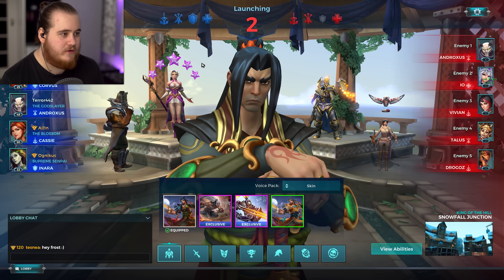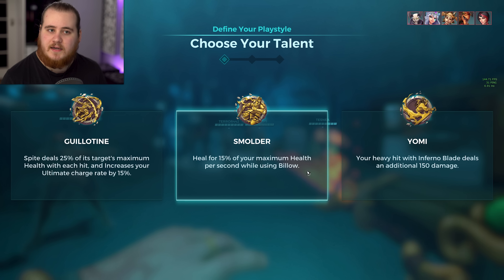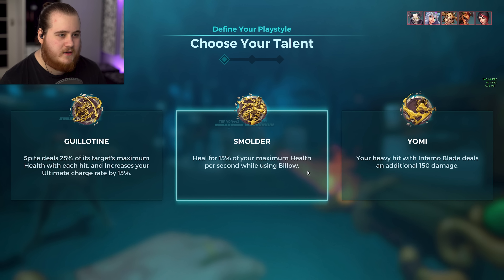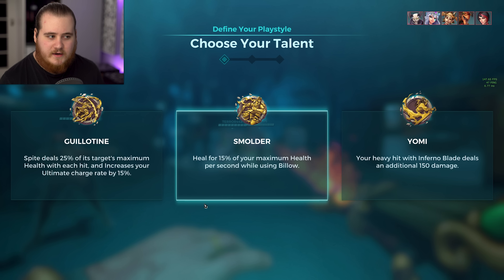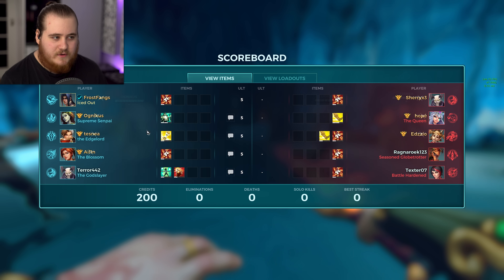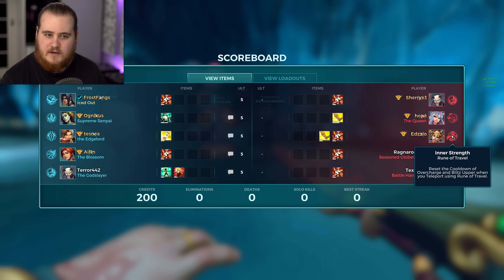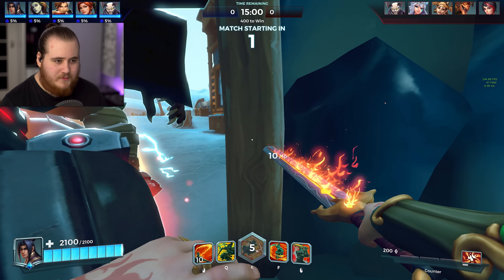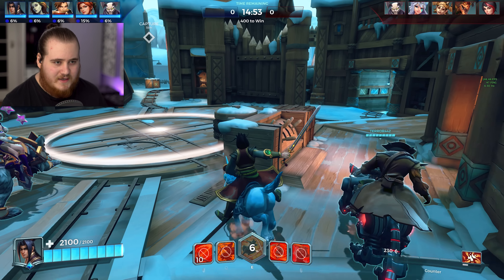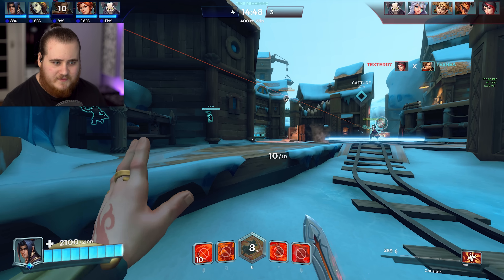For game two we've got King of the Hill on Snowfall Junction. We've got a Corvus, an Andro, Cassie and an Inara. Shoutouts to Teznia — that's a Corvus. For the enemy team we're up against an Andro, an Io, a Talus, a Drogoz and a Vivian. Io and Andro are both around level 100 — the only real standout levels. We'll go ahead and grab Yomi — Guillotine wouldn't really make sense here. Starting with Cauterize, Treacherous Ground, Spreading Influence, Impulse, Curse Revolver. Hopefully this time Zhin can actually show off counters, because in the last game I was just showing off Guillotines more than anything else.